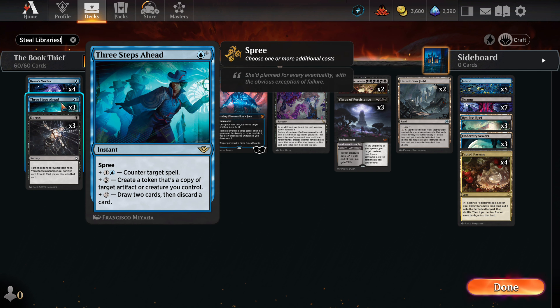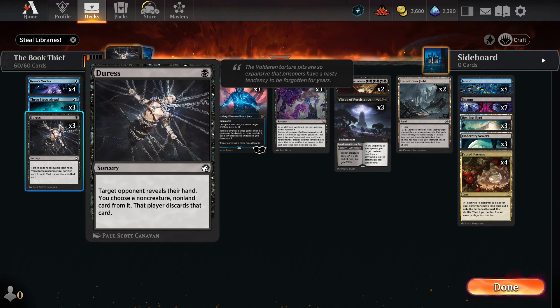Three Steps Ahead is a solid counter, and for a bit of extra mana we can use it to draw as well. The copy ability is likely not one we'll use often, but it is there if we need to copy our banner or even make a copy of Doomsday. Duress is a bit of discard to take out any powerful cards in the opponent's hand. With it, we can keep an eye on what they're trying to do and disrupt the opponent long enough until we can get our combo.